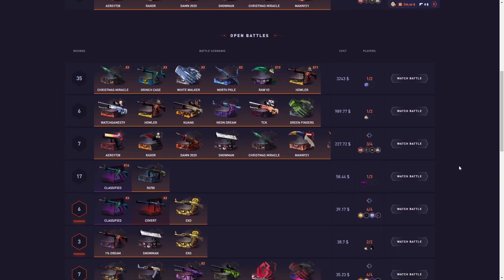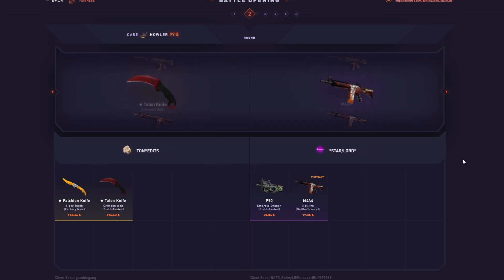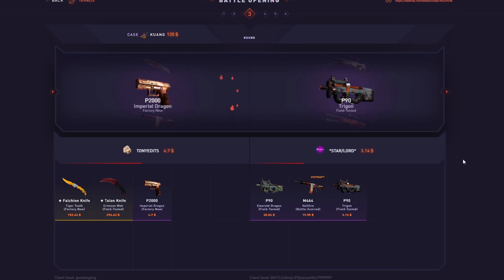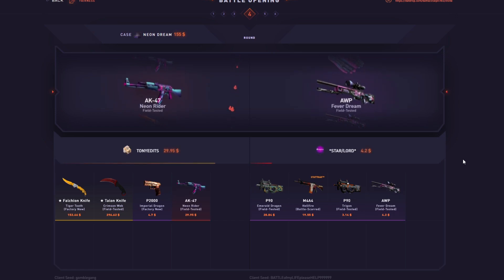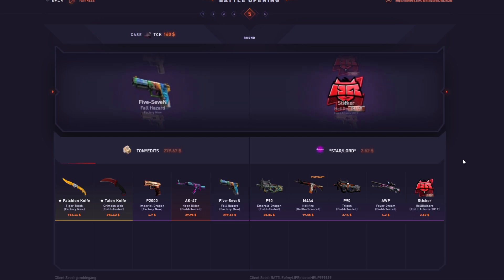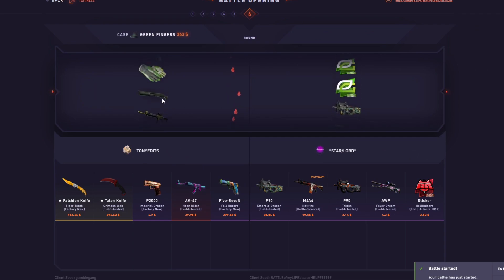The battle started - this is the 1k, yes! Starting out with a pull on the Watch Games case - got the Howler, nice! Got the Talon 300 - come on, there's still some big cases. We both miss on the Kong. Neon Dream - nice! Oh no, it's not the 100 one - 30 bucks. Got the TCK - that's almost 300 for that last case. Three fingers!